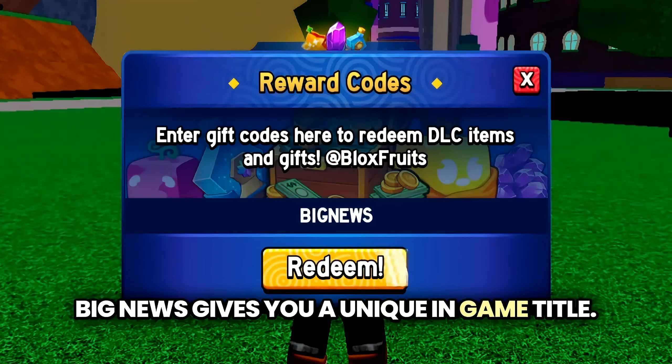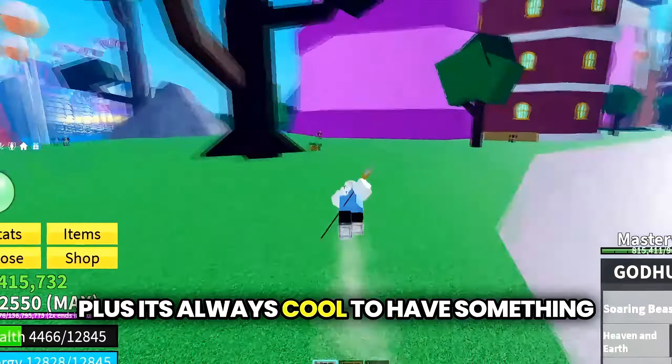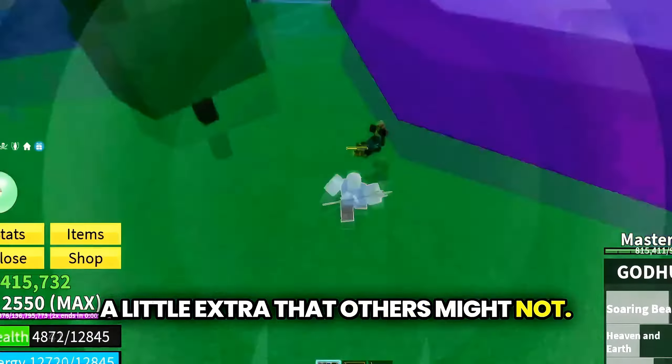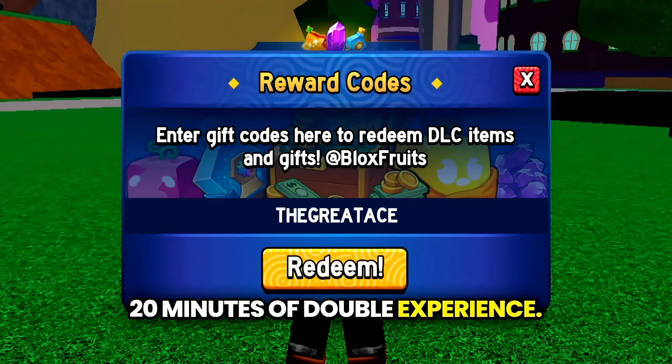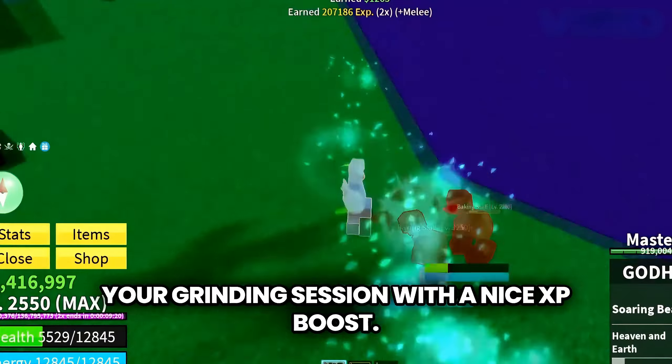Big News gives you a unique in-game title. It's a fun way to stand out and show off to your friends — it's always cool to have something a little extra that others might not. And finally, The Greatest gives you 20 minutes of double experience, a great code to wrap up your grinding session with a nice XP boost.